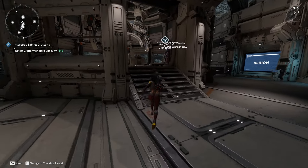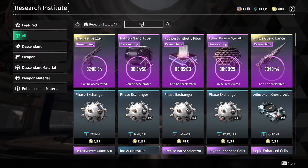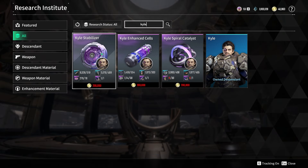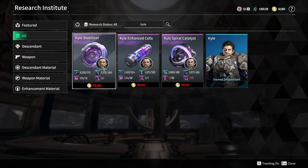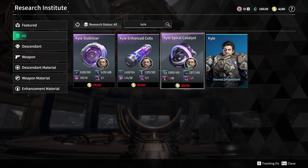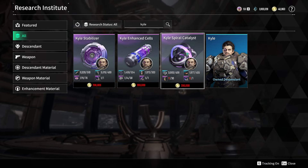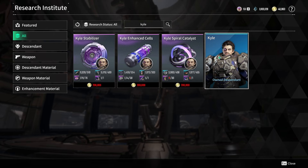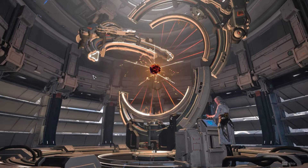After you have all the materials needed, head back to Albion and speak with the NPC, then go to Research Request and type Kyle. Start researching every single one of its components — it's gonna take 8 hours to research. I recommend that you do the three components before the Code, so while those three are researching you can start farming for the Code, doing two things at the same time. After those three are done researching and you have the Code, then you can start researching Kyle itself — it's gonna take 16 hours. After 16 hours, he's finally yours to use.